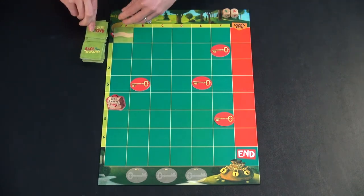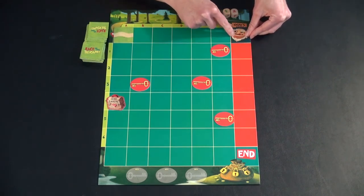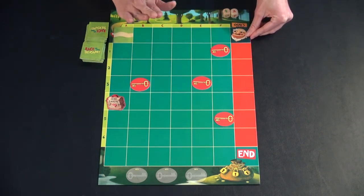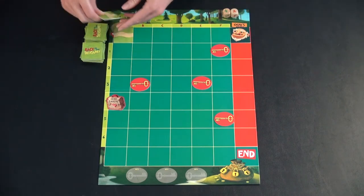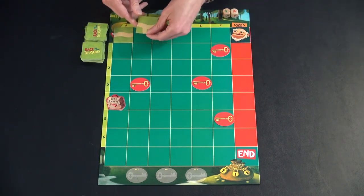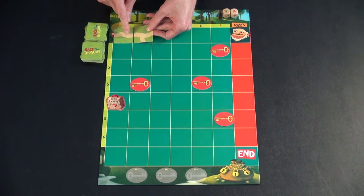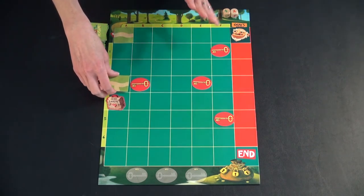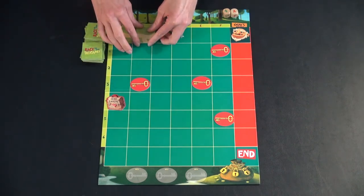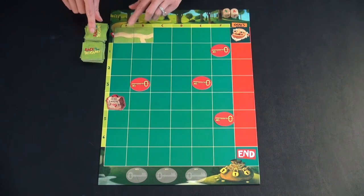If the tile is an ogre card, it gets placed on the ogre track. That is it for your turn and it is the next player's turn. When the next person draws a tile, they may choose to place it however they want as long as it adjoins to a previously placed tile and has an open path next to it. You can't place it somewhere disconnected to be planning for the future — you must play it next to an open spot on the path.